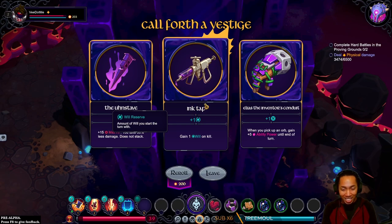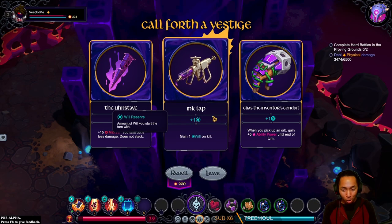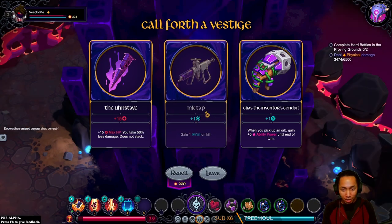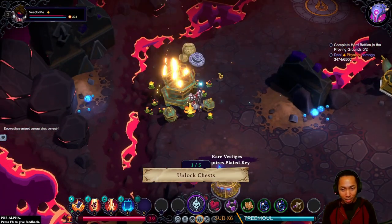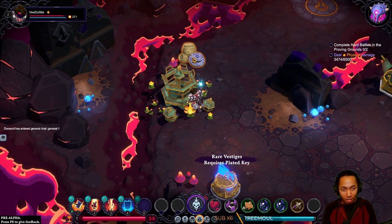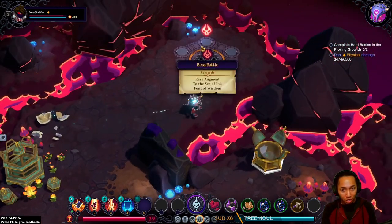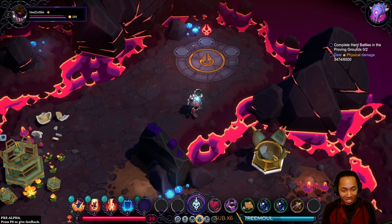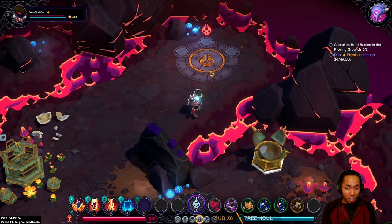I kind of like the idea of power slam and you get all your mana back. It's probably never going to work. I just don't know what the game has to offer us. Oh, we're going into a boss. Had I known it was a boss, I would have done the tanky thing.